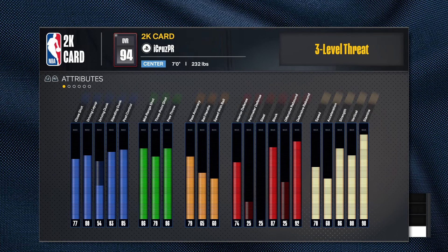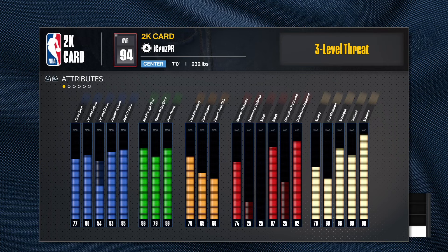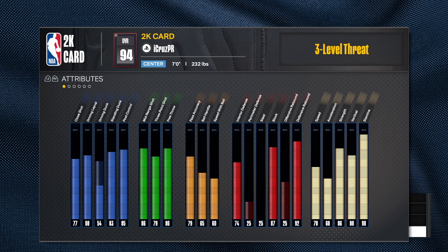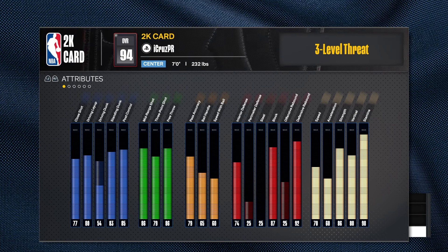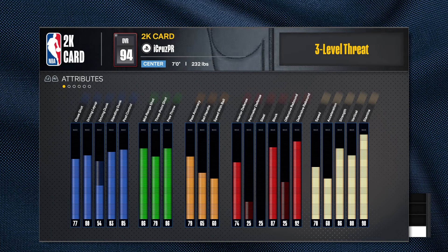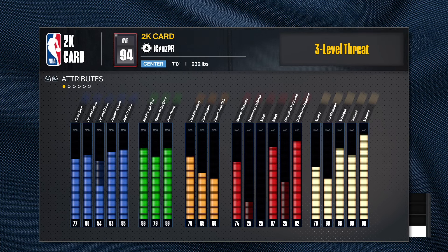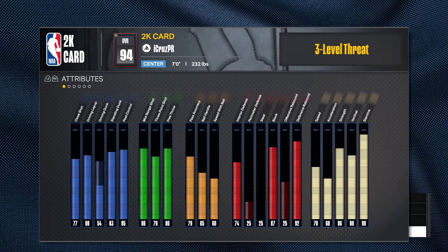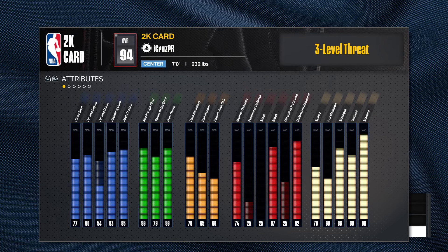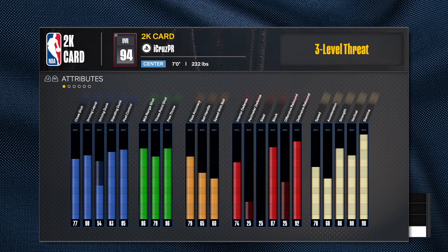For the physicals, he's got pretty good speed and acceleration. Like I said, I'd bump the strength up to 90 to get Hall of Fame box out. He's got an 80 vertical, which is enough to get gold chase down artist - that's good. He's got good stamina too. Overall, it's not bad - just a couple of issues with the strength, offensive rebound, and some personal preference on the playmaking. But overall not bad at all.